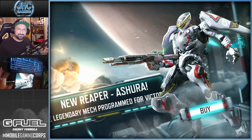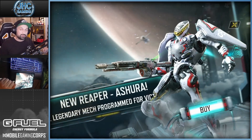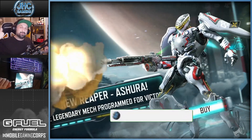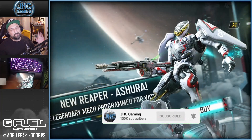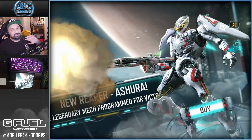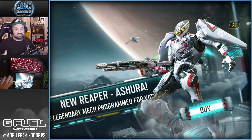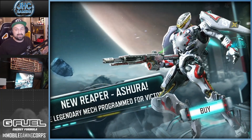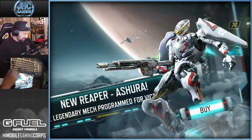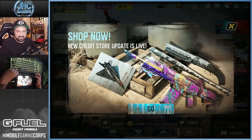Hey what's up guys, Jonny here back with a brand new Call of Duty Mobile video. Today it is time to add a new legendary soldier to the collection after Nikto, Mace, and the brand new Ghost Legendary. We finally have the Reaper — we've been waiting for a Reaper legendary for five or six plus seasons. Reaper Ashura is here, and I know why you guys are here — to see if I'm gonna get lucky with the draw.